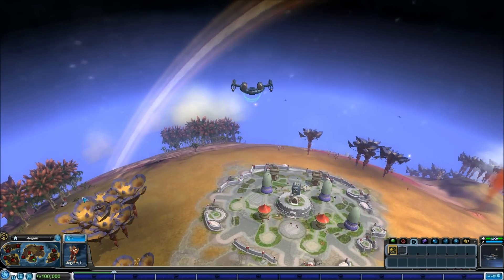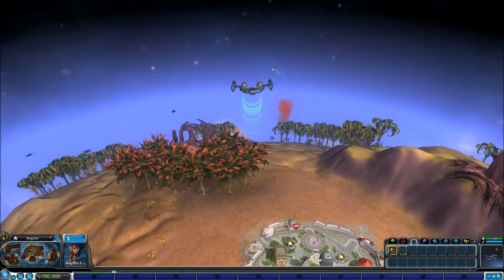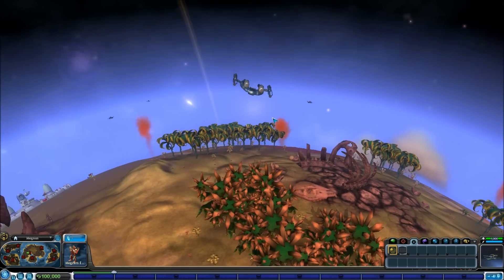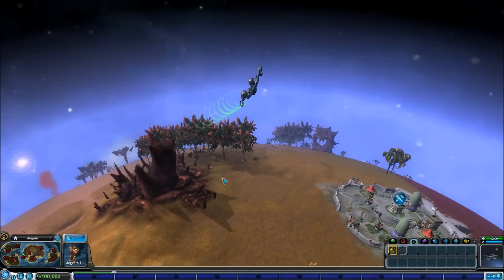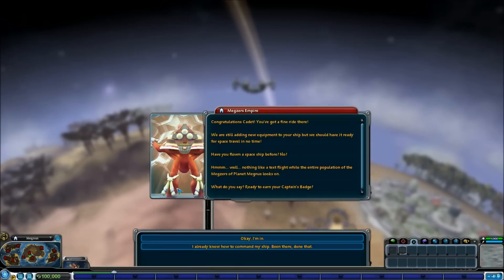Hello little flapping ships. Alright, so we are currently in the space age but we haven't yet left our planet. Giant skeletons of giant monsters - wonderful. All of our people are collecting spice. That's quite cool actually - balloons full of spice. Anyway, it's time for us to begin our journey into space so let's click on the communications.